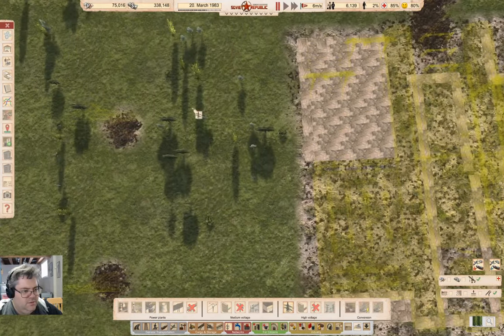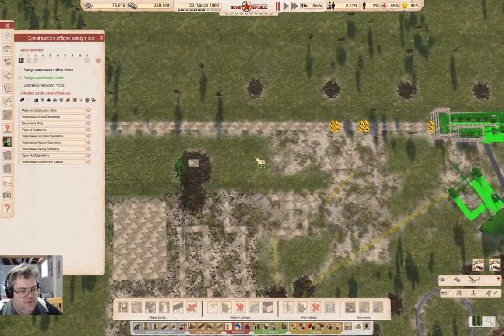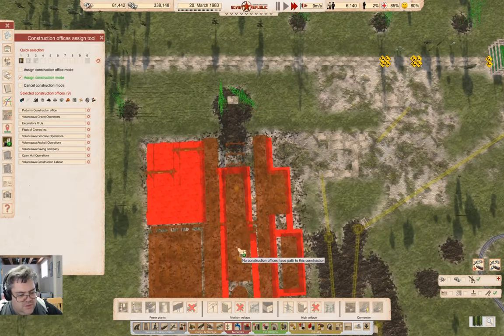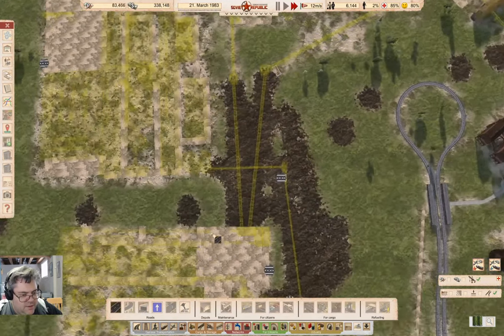Then I come in here, I assign that build and that build. Get time rolling. You need to also build some roads here. Yeah, I kind of do.